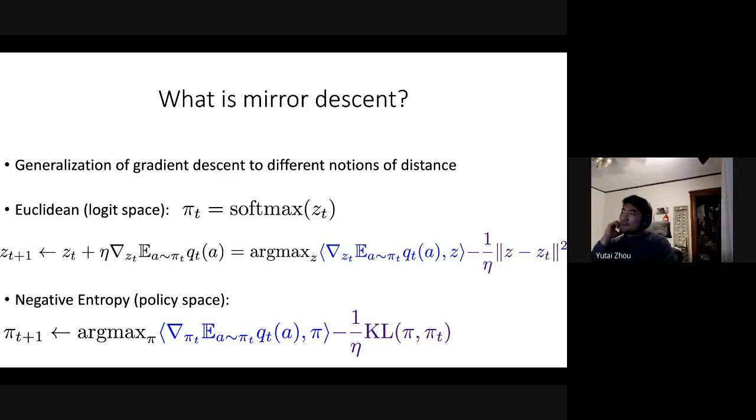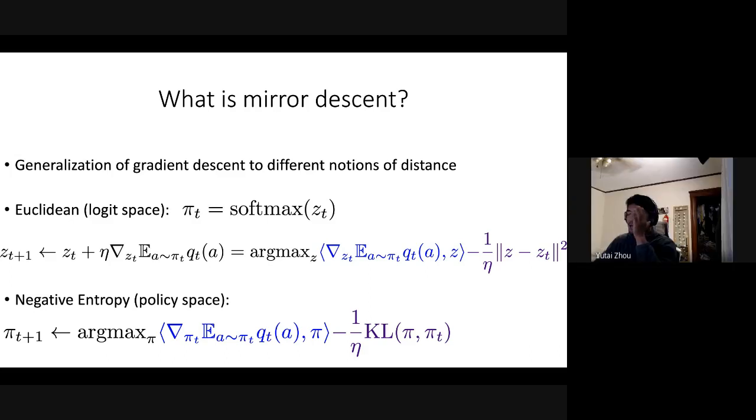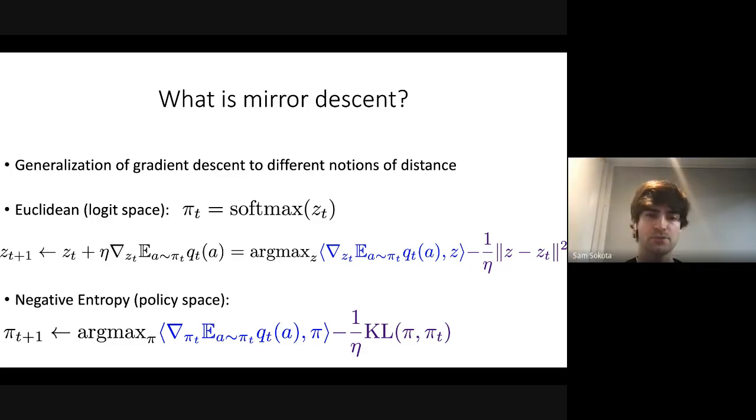These two different notions of distance — one regularizing in logit space with a Euclidean penalty, one regularizing directly on the policy with KL divergence — are both instances of mirror descent. You could apply other notions of distance too; these are just two particularly natural ones. The main takeaway is setting up what mirror descent is, which I'll contrast with what magnetic mirror descent is in a moment.